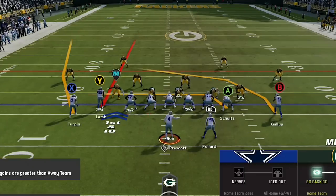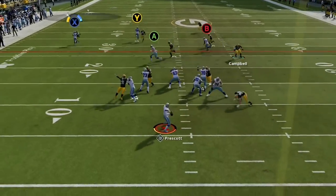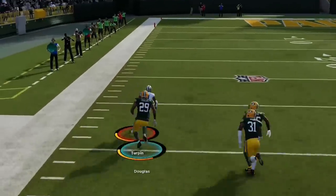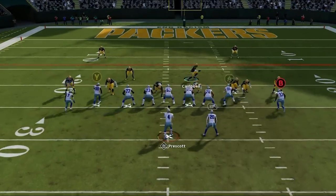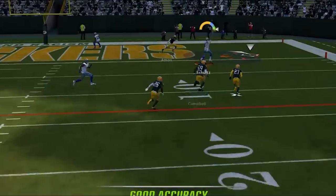On the next play I read cover zero once again so I switch to the shot fade cross right away, and I would have scored if Turpin didn't have to slow down for the ball. No big deal though — I read cover two on the next play so I switch back to the Z spot, put the B route on a streak, and hit the tight end to take the lead back.